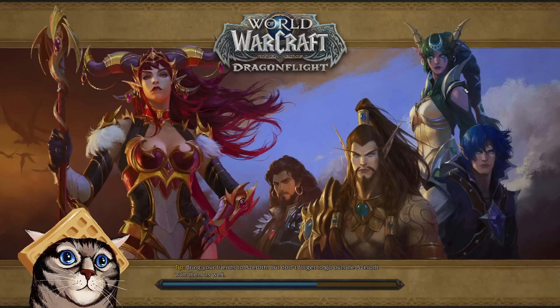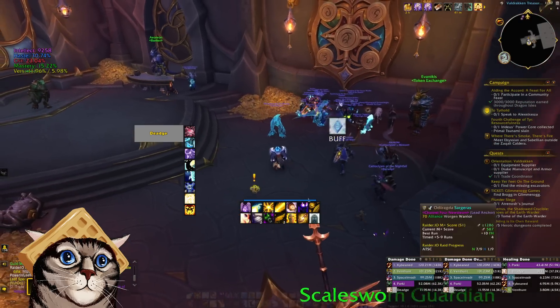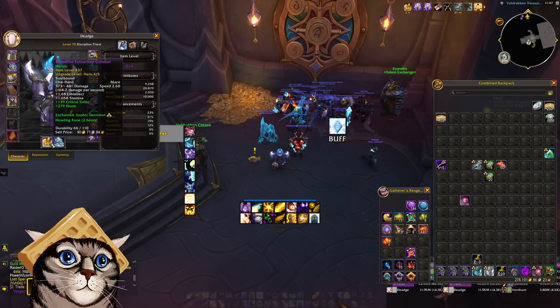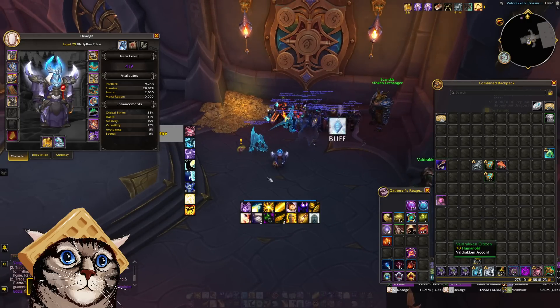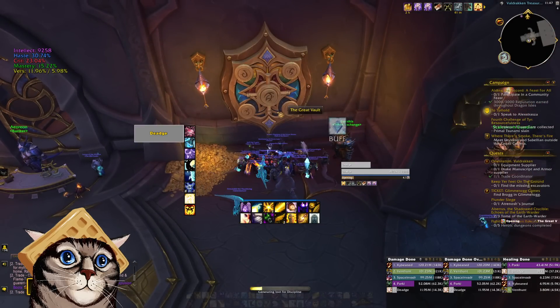Now on to our priest. I believe our priest has full cleared the raid. I also attempted to bring our priest to a weekly Brackenhide Hollow plus 20, which did not go very well — it was a weekly lever so we did not finish that key. Item level is looking a little low, but we do have a weapon, and we have our one tier piece heroic token, so hopefully we'll be able to build out a tier set on this guy too. I'm going to open as Discipline.